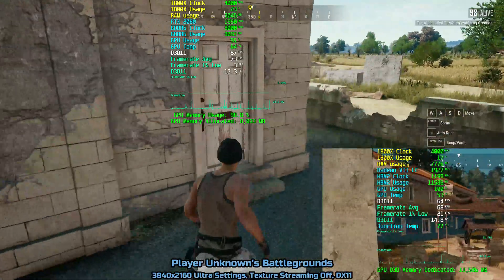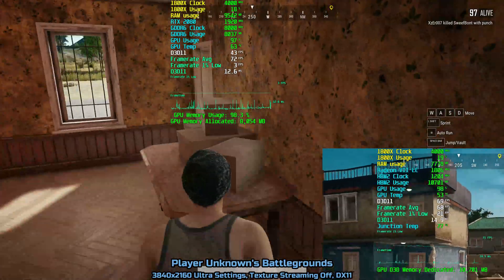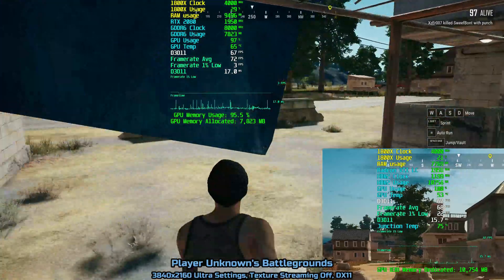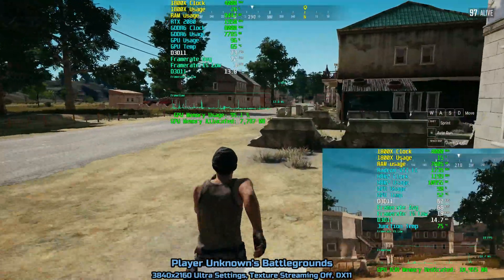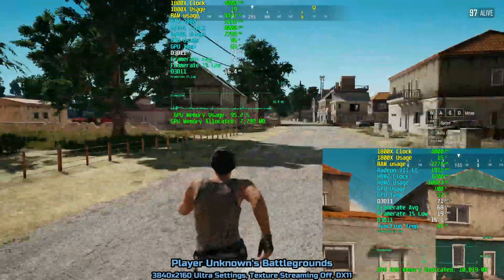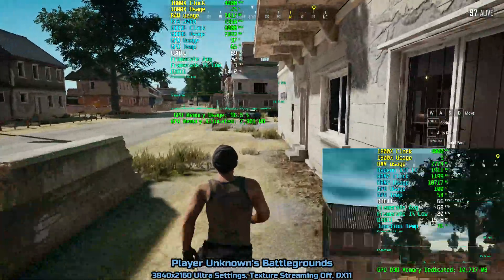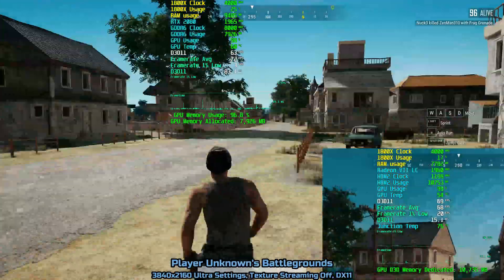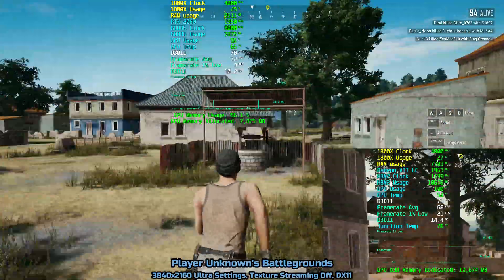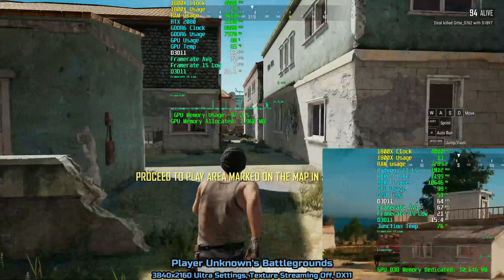The next game I tested that gave me some issues was PUBG without texture streaming. Removing texture streaming allows textures to load in an area all at once, which helps remove stuttering and popping textures whenever you're getting closer to objects. I ran into the same issue as with Resident Evil 2 — the card would run fine until the VRAM allocation hits 7.9 gigabytes or higher, causing consistent dips in performance. This issue can be fixed by enabling texture streaming, but once again you're limiting your options due to the hardware.